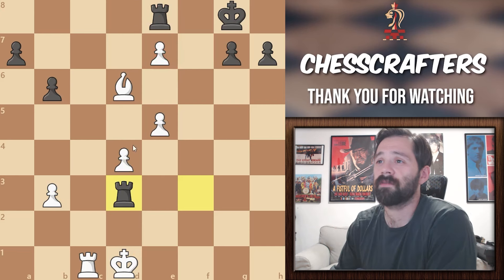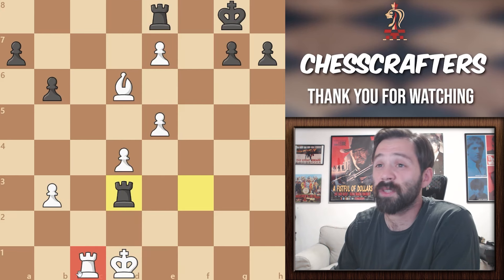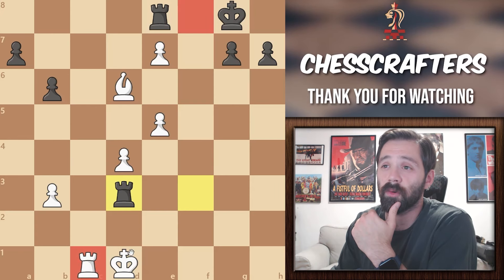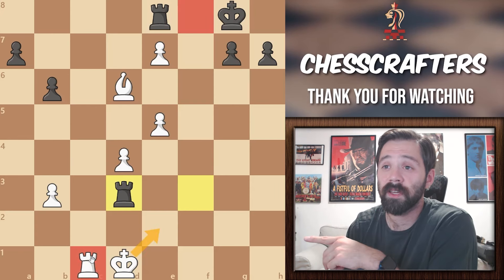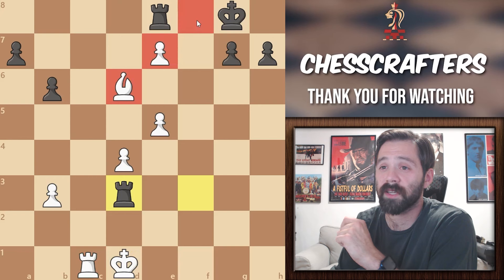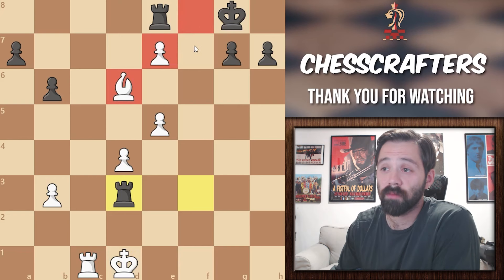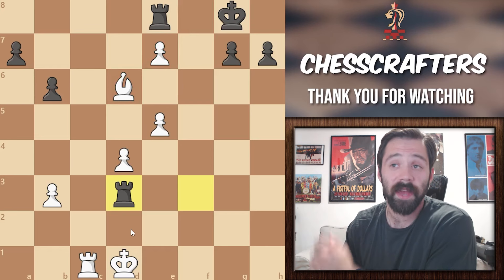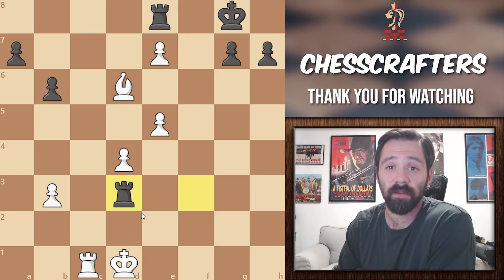White has a rook on the c-file, so maybe we can use it to force the promotion. Now that I'm looking closely, I can see that white can create a bigger threat if he brings his rook to f8. So after the white king moves, his plan can be to move the rook to f1 and then to f8, because f8 is also pretty protected by the bishop. White can promote with a checkmate. If you're able to look ahead and see that threat, you can be sure that your opponent saw it too.